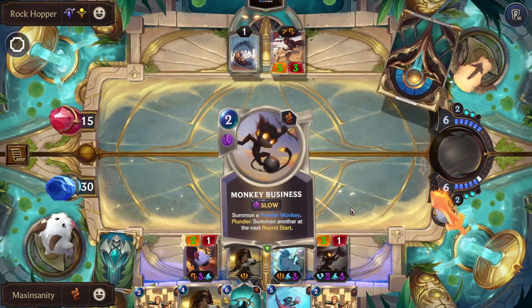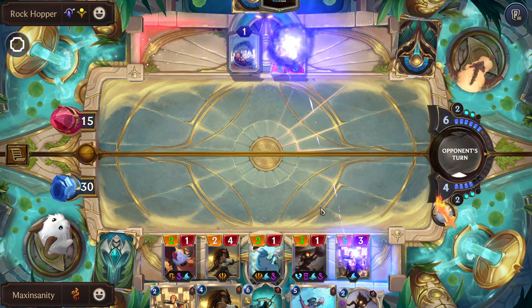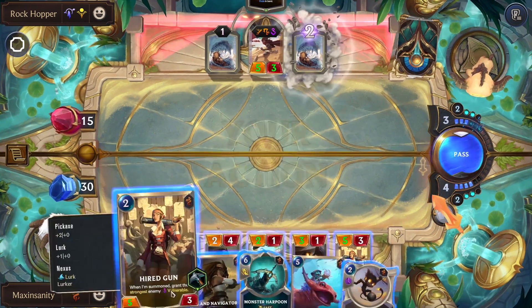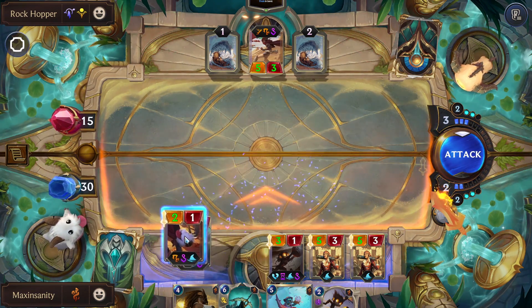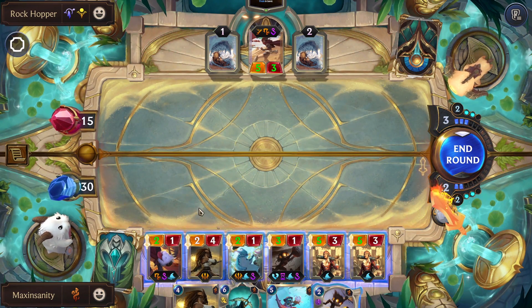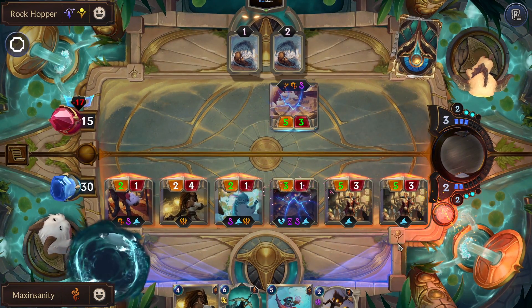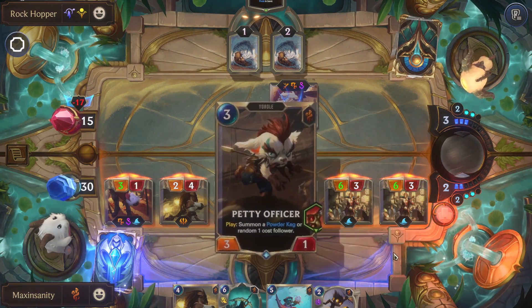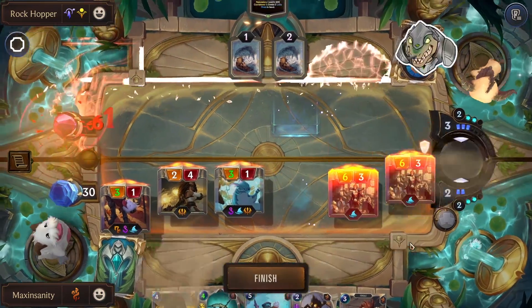We want units to cost 1 less — that would be perfect. Play that, play that. It's better we attack like this. I was thinking of using the scouts but there's no point. There we go — the first win. We didn't take any phase damage, that's good.